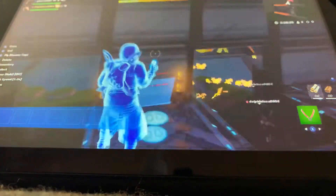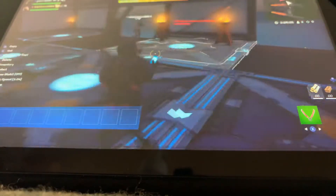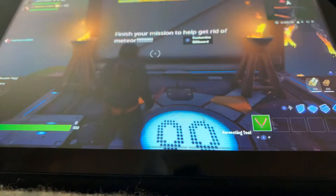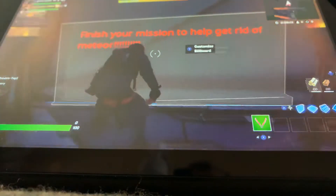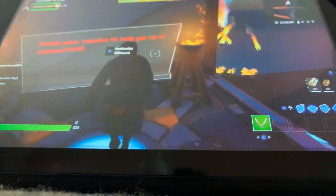You're probably wondering why we are in this giant thing in our map. If you watched last video, it's going to be named Space and Time. This is what your mission is — finish your mission to help get rid of the meteor. It actually was spelled wrong, but we fixed it.